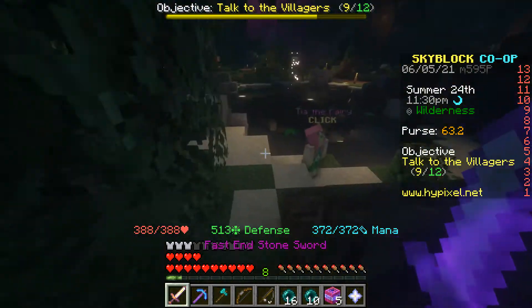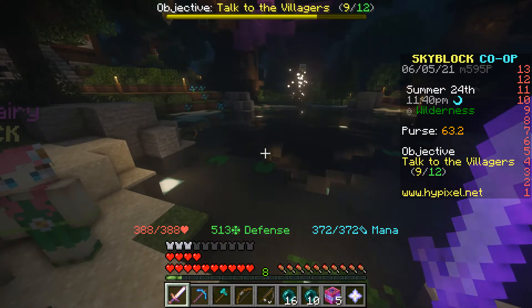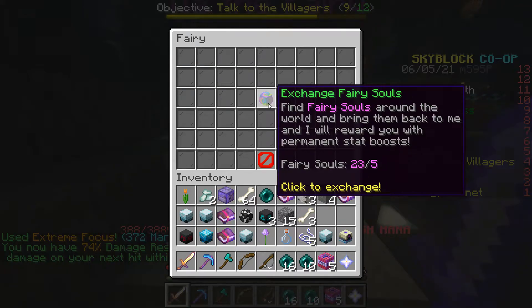She trades fairy souls for health, defense, strength — all those things. You just click on her, she'll talk to you for a second, and then she says: 'Exchange fairy souls. Find fairy souls around the world and bring them back to me, and I will reward you with a permanent stat boost.'